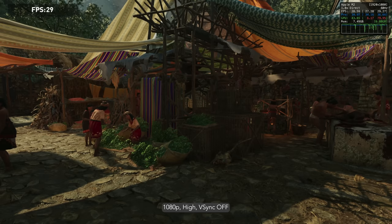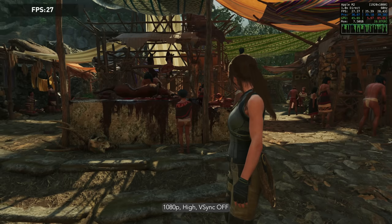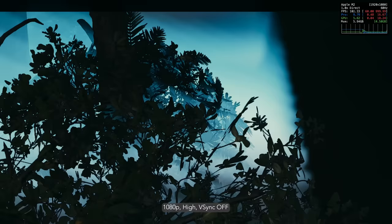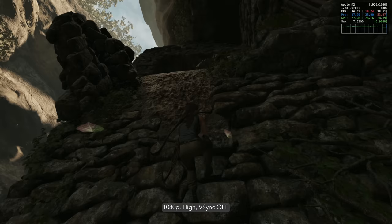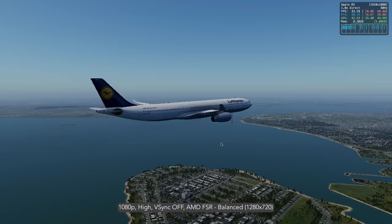Shadow of the Tomb Raider remains the best AAA action adventure on Mac. It supports Metal 2.2, contrast adaptive sharpening, and HDR. At 1080p high, the game sees 33fps on average. At 1080p medium the FPS only jumps up a little, so it's not really worth it. In my opinion, 1080p high is the best way to experience the AAA graphics on offer, and 30fps is perfectly playable for this game.